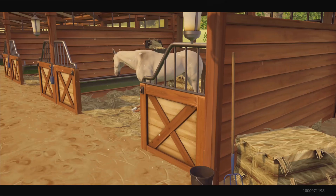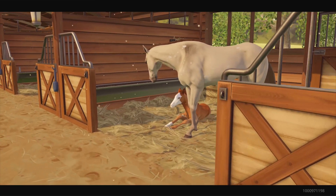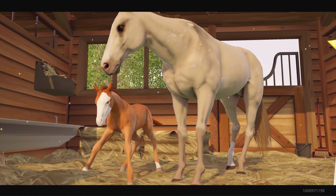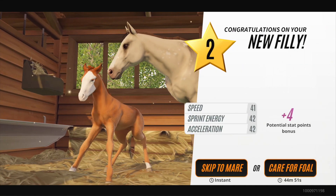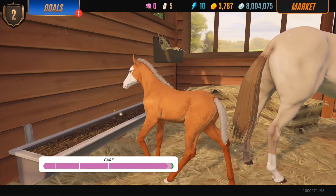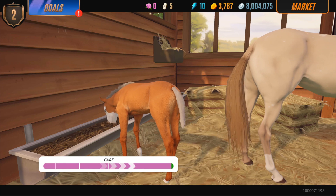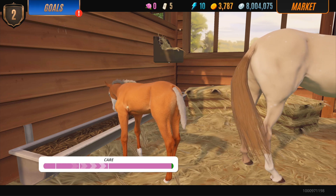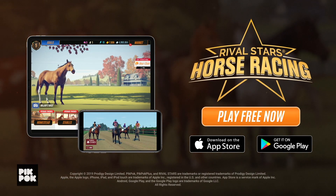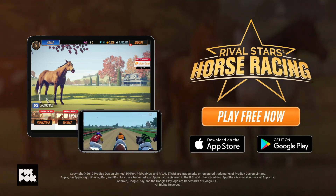And finally, the most requested update, which is right on theme with my videos lately with Crystal being pregnant and everything — you now have the option to raise your own foal after breeding. Caring for your foal actually boosts your racing stats. It's so much fun, you guys are gonna love it. You can download the game for free on the app store or on Google Play, just using the link in my description box.